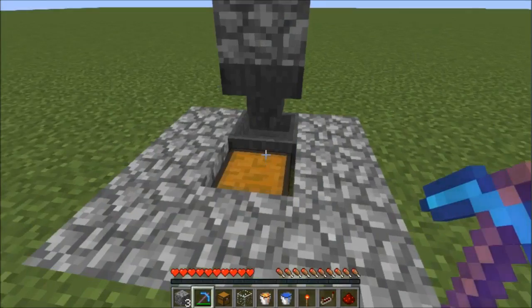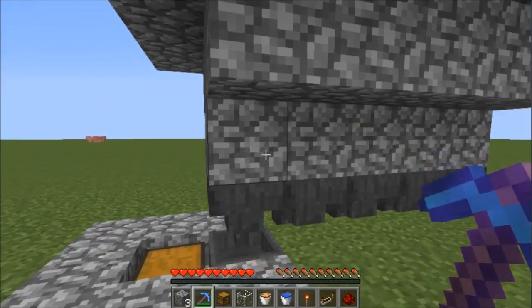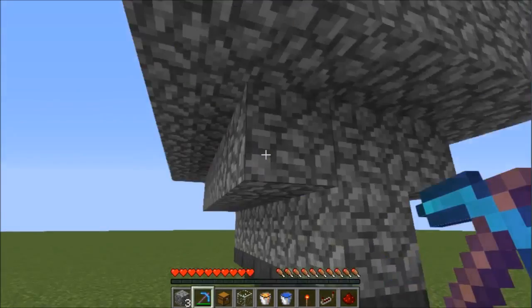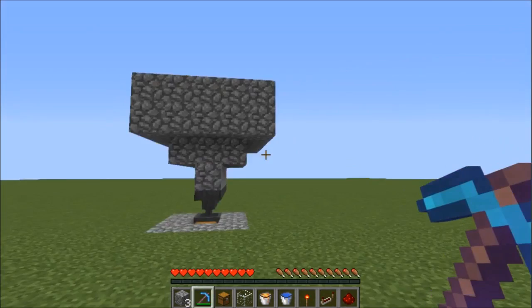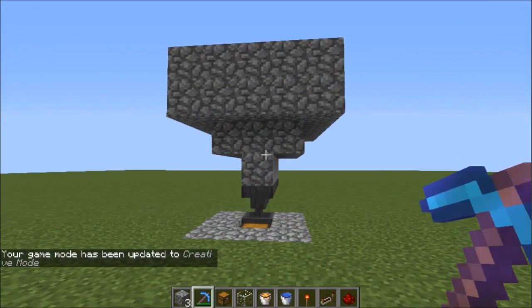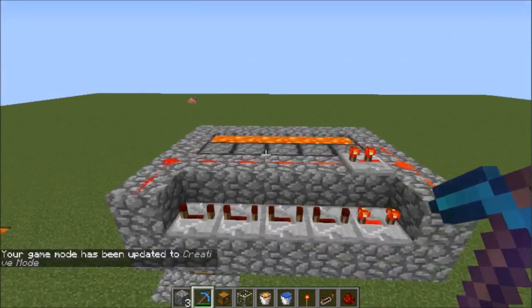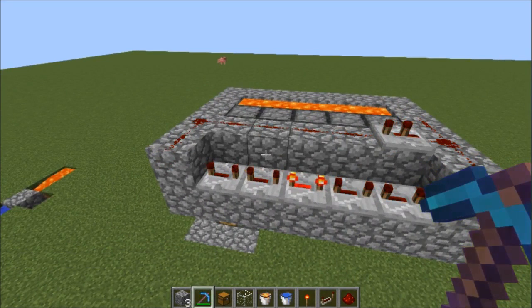If you want to see if this is working, here's already fifteen cobble. I'd recommend if you put glass here so it may look better and you know it's working. So you go from this to this — it's really cheap guys. In regular survival this is just easy to make, and that's it for today's redstone tutorial. Hit that like button, subscribe if you're new to my channel, and I'll talk to y'all next time, peace!